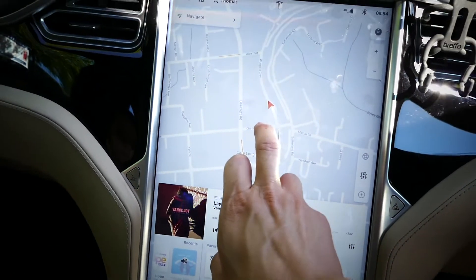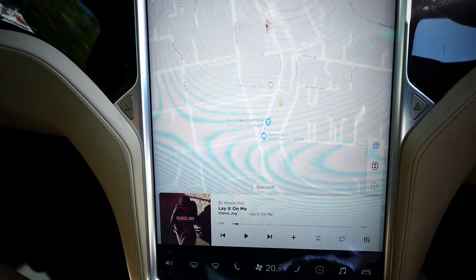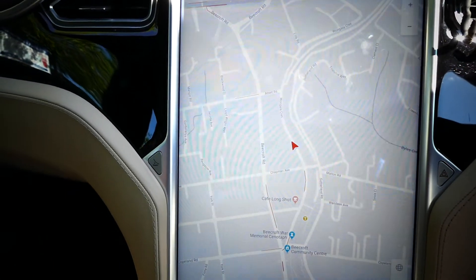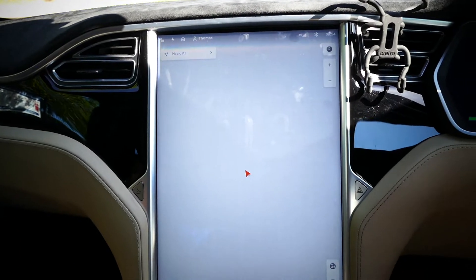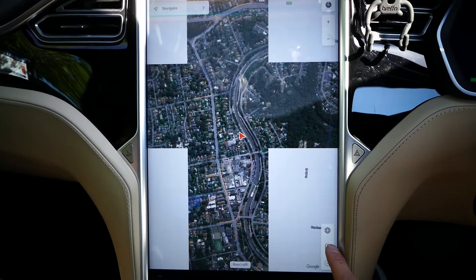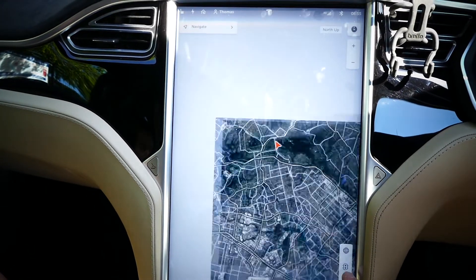You've got the maps there as usual. If you want to minimize this right down you can — all the way down if you want the maps in full. As usual you've got the satellite mode. Traffic you can put that on or off and then the superchargers come up as previously.